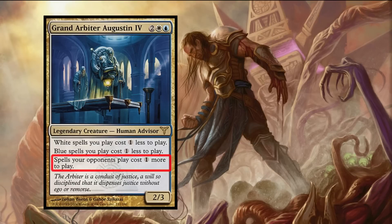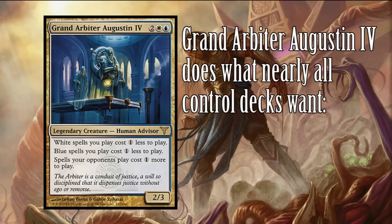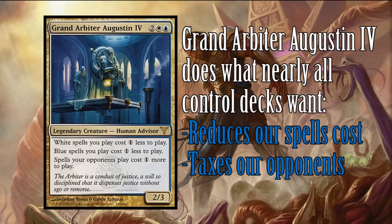His final line of text acts as a reflection by adding an additional cost to all of our opponents' spells.